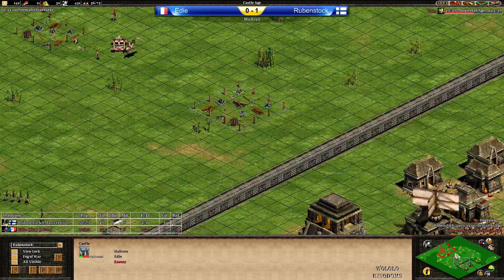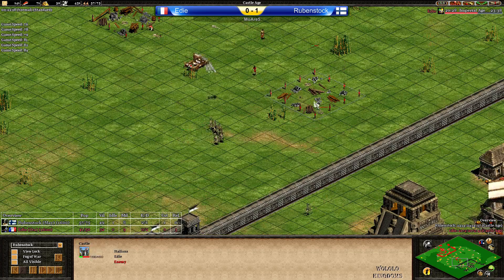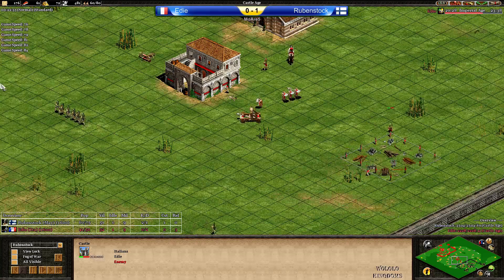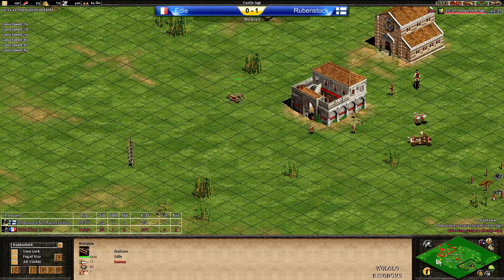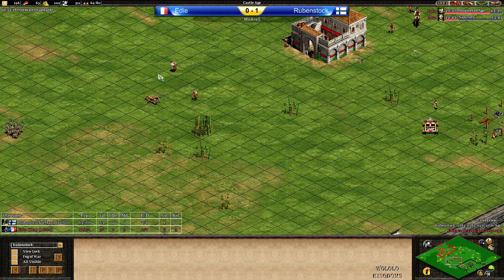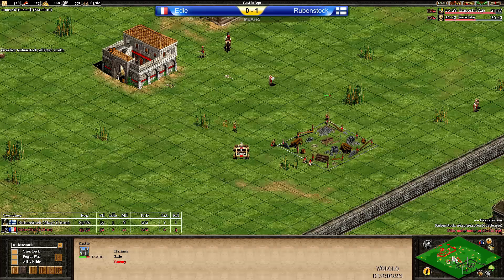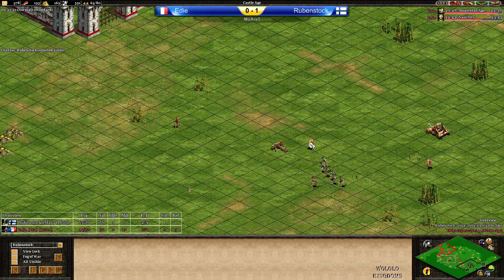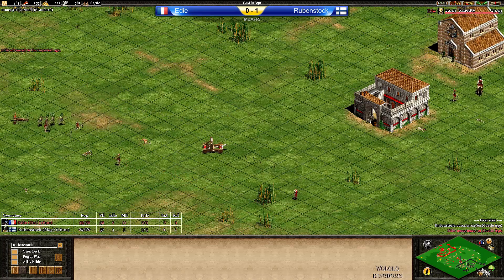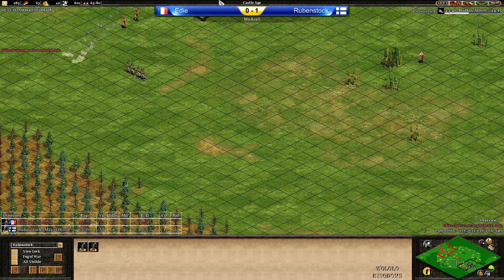Eddie now going with barracks and monastery — we are going to see Condottiero here from Eddie most likely. I'm not sure how good they are against Plumed Archers. Plumed Archers moving in again but dodging the Mangonel shot nicely, meaning Eddie is buying a little bit more time to build up the castle. Plumed Archers now going around. I like the Scorpion idea from Eddie to push these Plumed Archers away, and a few monks to start converting. Imperial Age almost done, Sanctity on the way. More villagers now coming forward to finish that castle. Eddie only has 32 villagers — that's almost nothing because he lost two or three.